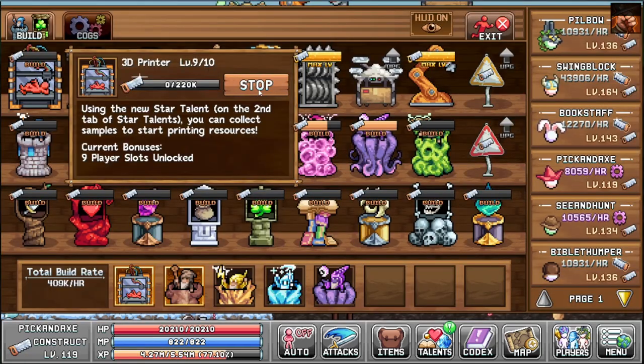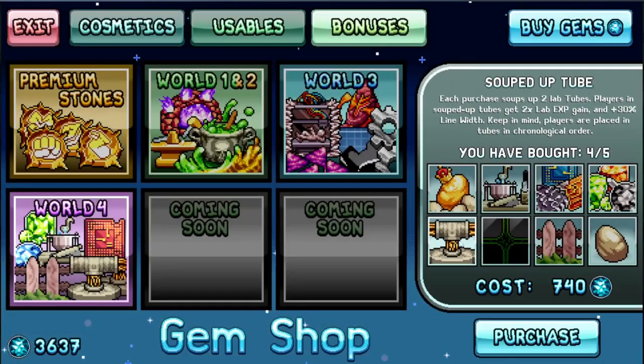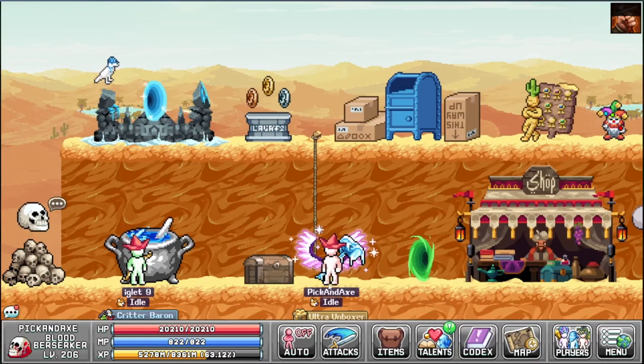Here's a more exciting change — let's head to World 3. You can now build another 3D printer level. That's because we now have another player slot — a 10th character slot! We can make a new character and will do so soon. In the gem shop you can also buy another souped-up tube because you have more characters now, but I won't buy it — my goal is to have fewer people in the lab.